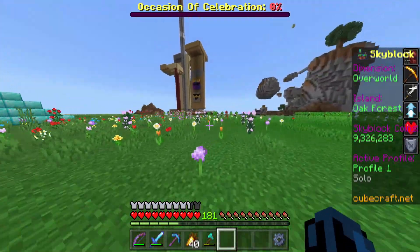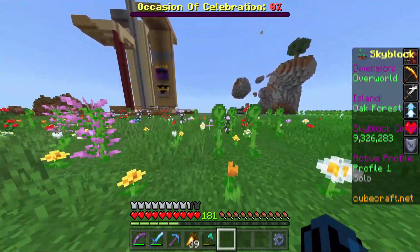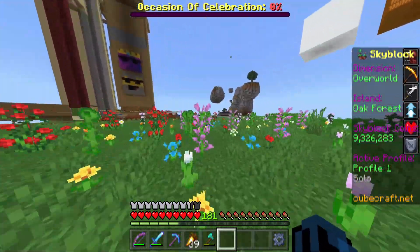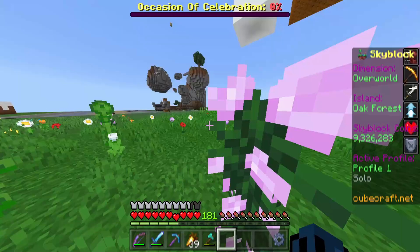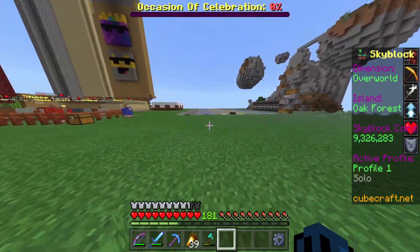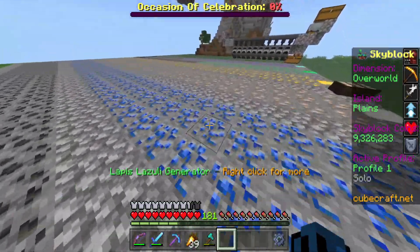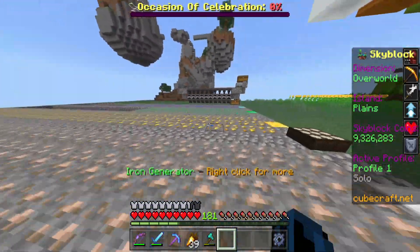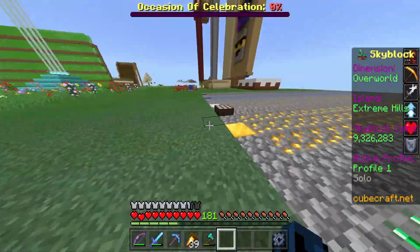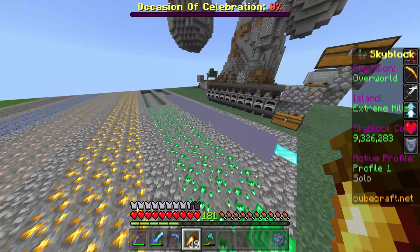Before we get into building, a couple of things have happened since last episode. Last Tuesday, the 1.17 Caves and Cliffs update came out. It didn't do much for Skyblock or CubeCraft in general since CubeCraft is still on 1.10 or 1.8. But what it did do is change the ore textures — iron, gold, lapis, coal, emeralds, and diamond ores all have new textures. It's going to take me a while to get used to them; I'm just so used to the old ones.